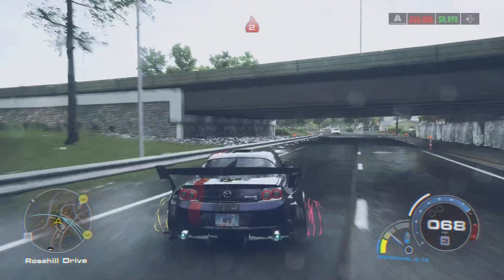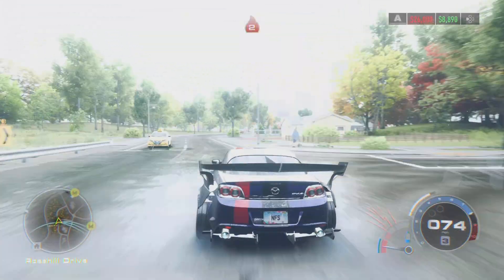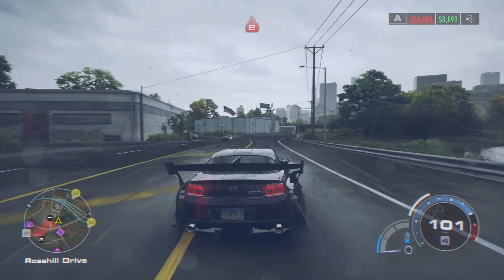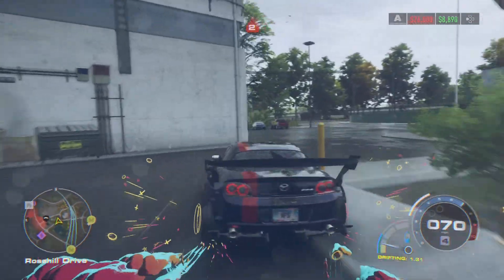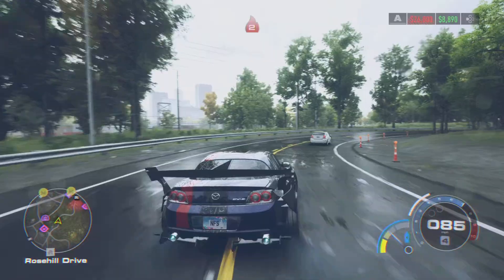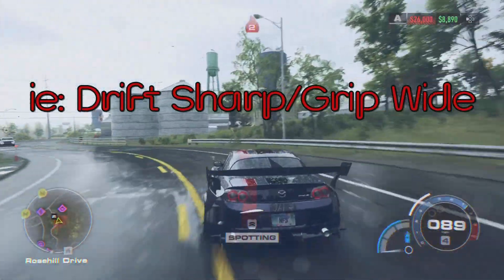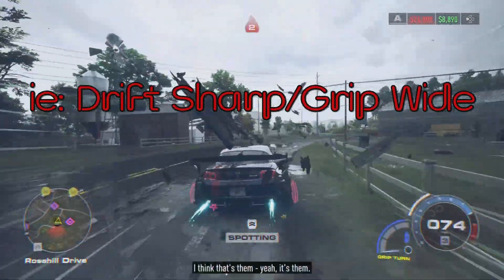But don't drift longer than you need to, because you start to lose control, especially in the rain. If you're dealing with either a 90 degree turn or greater, it usually is a good idea to try to maintain a line, so that way you don't lose as much speed.